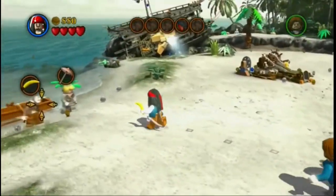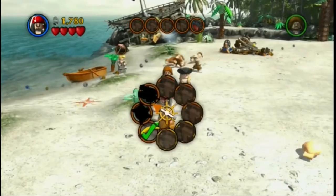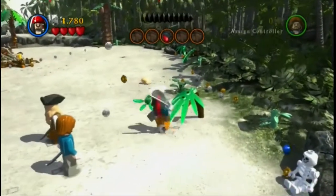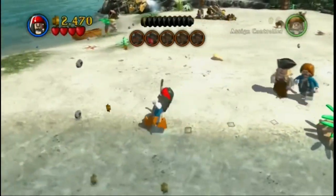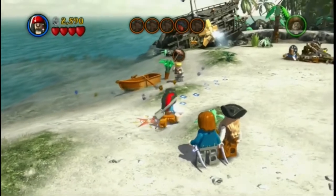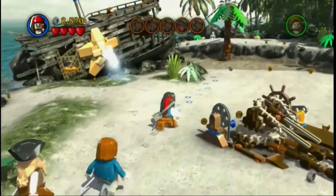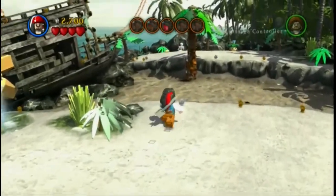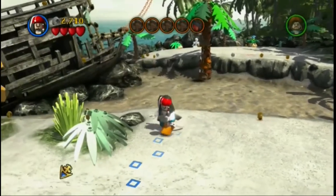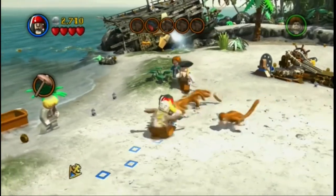Go get one of these two over here. So we're going to find chest number one. Go get some studs first. Look at the monkey running after him because he's got a banana. Chest number one we can't get because it's across the bog, so we'll try a different one. And like always with these you just got to follow them.